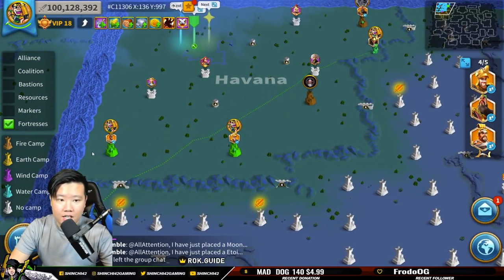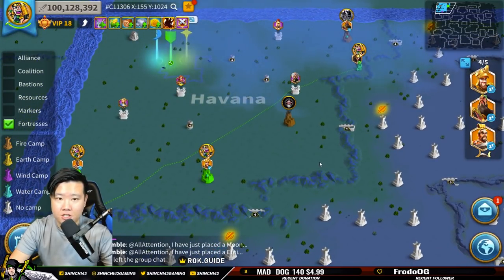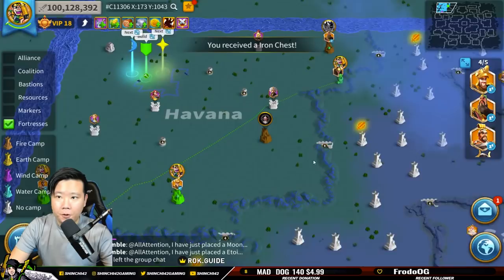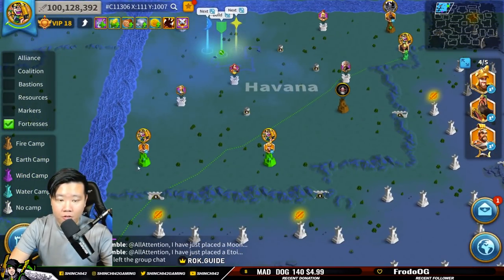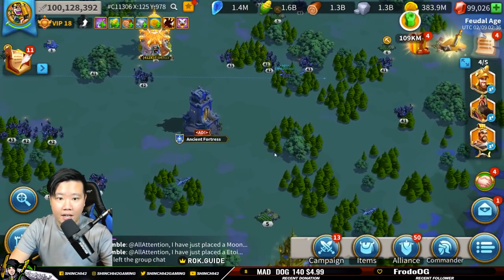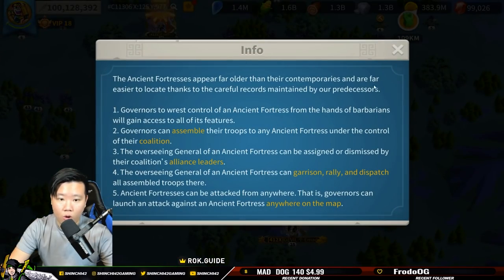Let's first talk about the Fortress because this is the biggest confusion when I first got into it, and there were a lot of people who were confused as well. I am currently the General of a Level 2 Ancient Fortress. Let's differentiate things: inside your camp, there is the Ancient Fortress — these are strongholds.